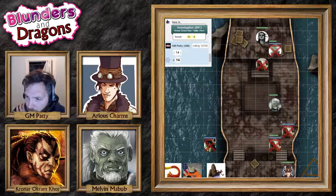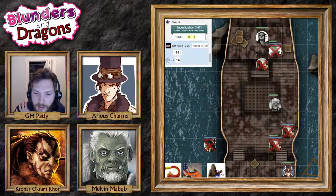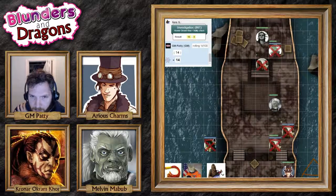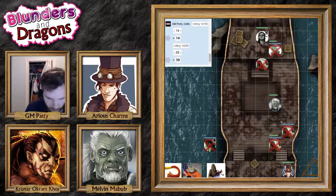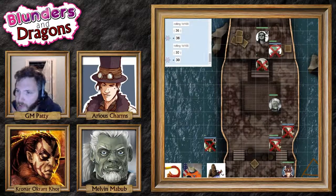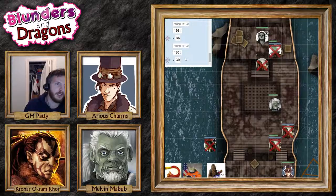Melvin, you managed to find what looks like the captain's room, and amongst his possessions you find a scroll tube similar to the one you found on Gibraltar. In addition to that, you find 39 gold pieces, 36 silver pieces, 30 copper pieces — and an intricate statue of a busty woman. The statue is about the size of your wrist.